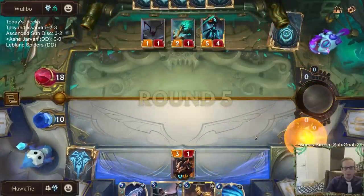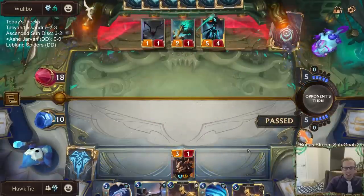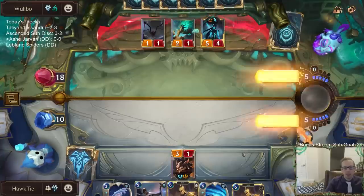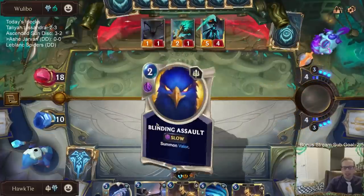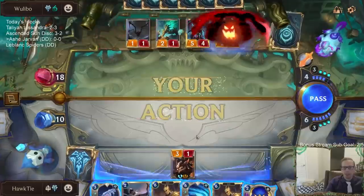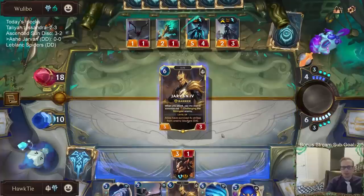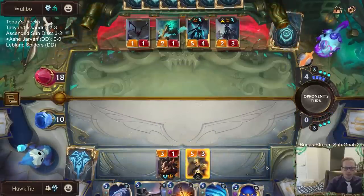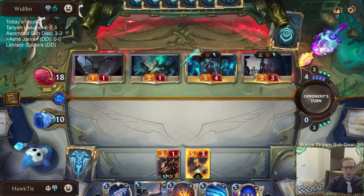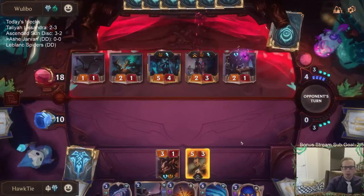That didn't go as planned. I think I should have mulliganed every single card in my hand, because if we don't have Ash and we don't have Grand Plaza we're going to look pretty weak — and that is what has happened here. Jarvan can at least be a barrier blocker. I was hoping they were going to play something else.